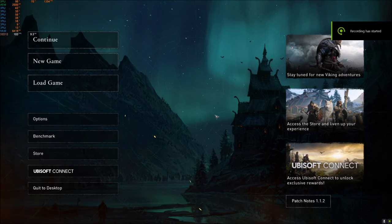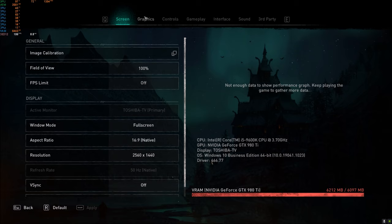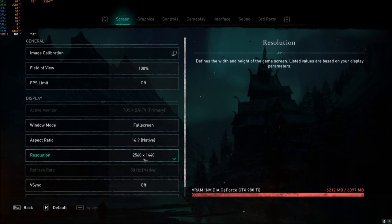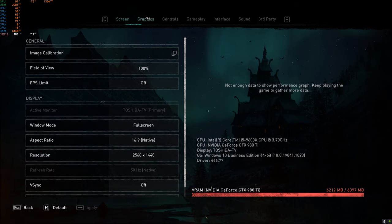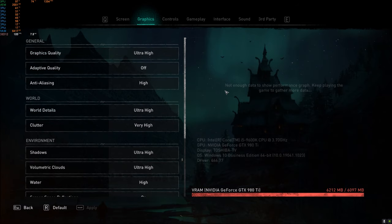The first card in the rig is the MSI 980 Ti with 6 gigs of VRAM. We're going to run this at 4K with everything maxed out in terms of quality. Some might argue this card is not meant for this game at this resolution with these settings, but let's just crank it. If we tested on low, even a 1050 Ti would do the job.